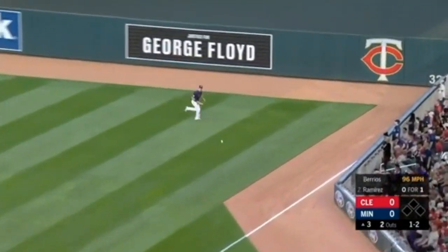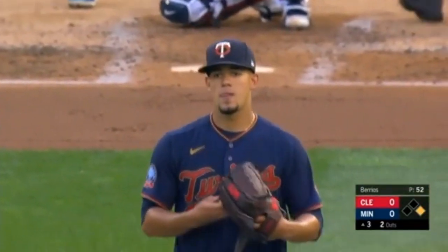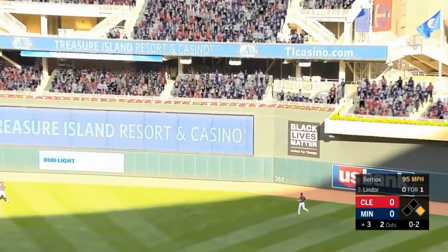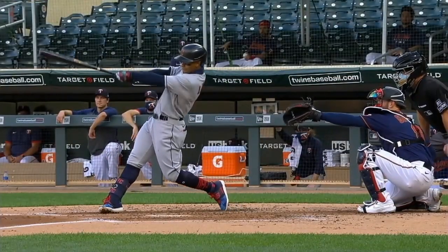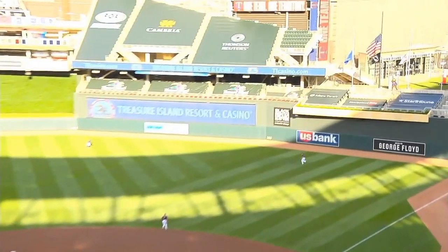There's the heat and a line shot down the right field line — down for a base hit, cut off by Kepler. And for the eighth time, the official count this year, the helmet is off the head of Jose Ramirez. Lindor sends one to right field — looking back, Kepler — and that one is gone! Second home run in the early part of the campaign for Francisco Lindor. A two-run shot puts the Indians in front.